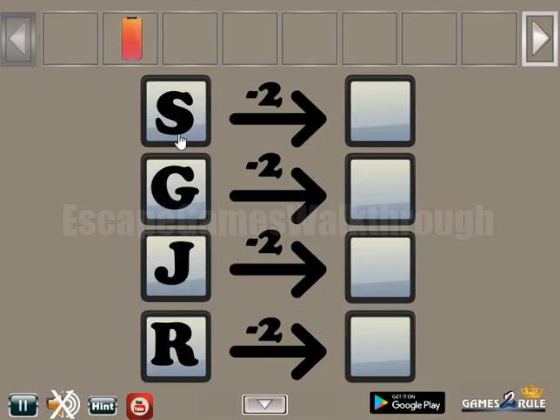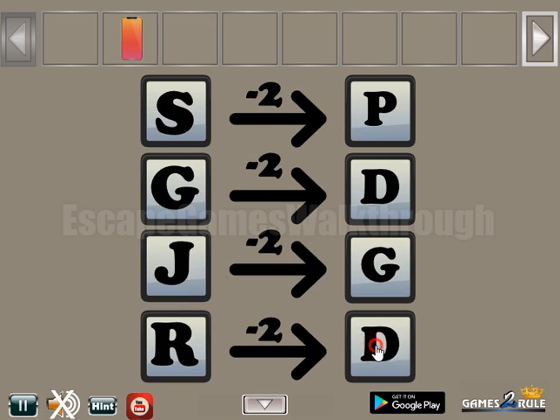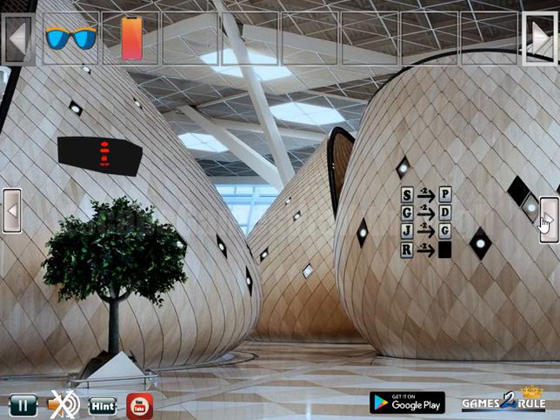Now let's solve this puzzle. F as minus 2, so it's letter Q — or here it is logic that it is letter P. For G we have D, J it's letter G, and for R we have letter O. So we've got one more glasses.